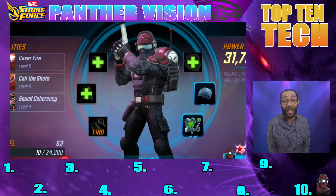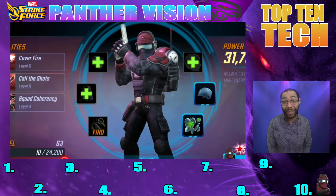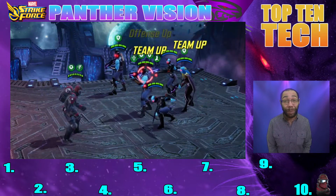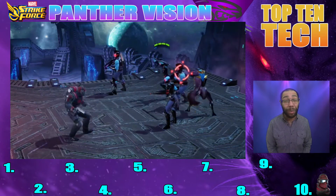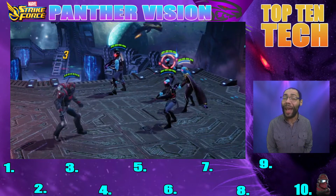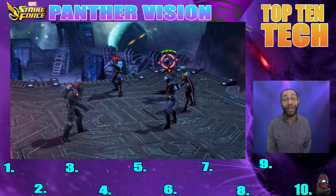Number ten. Calling the shots all the way into number ten, we have Mercenary Lieutenant. Now, if you guys don't know anything about Mercenary Lieutenant, he's a pretty good minion — probably the best minion in the game. He has a really strong kit: on his special, it gives offense up and speed up; on his basic, he's handing out energy; and his passive has a chance to heal. He's pretty good in the raids, and he's also very important for the payday event. Power up your Merc Lieutenant if you haven't done so.